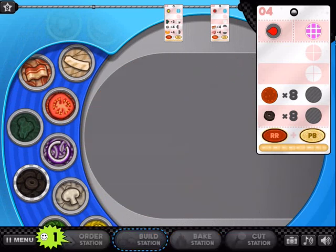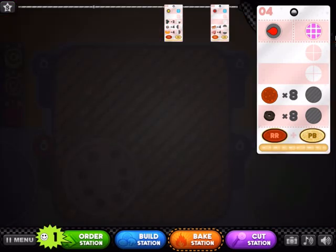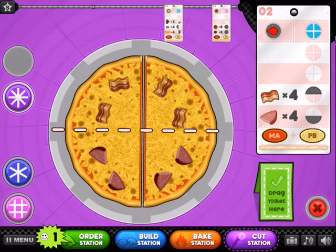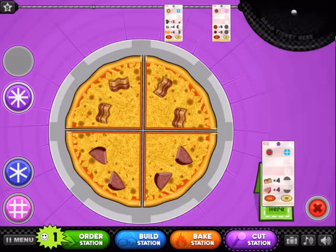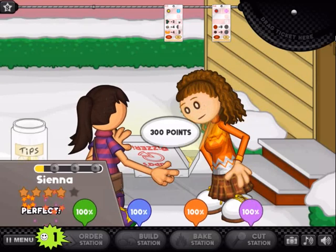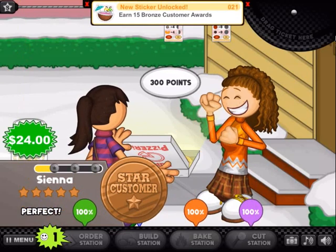There we go — eight olives on that pizza, it's also going to be in the oven for a long time. I really hate when that happens. Let's do this cutting right here — I think it might be perfect. Oh yeah, hell yeah! That's one. At least we got one sticker.